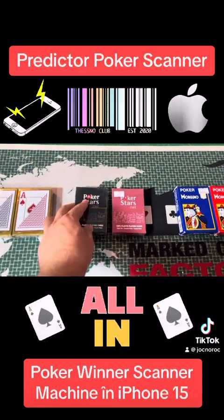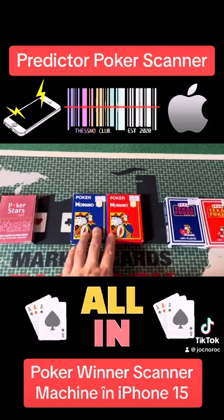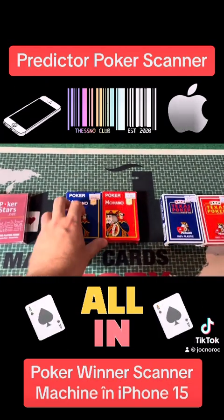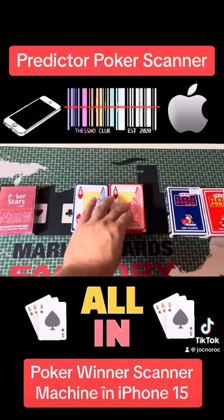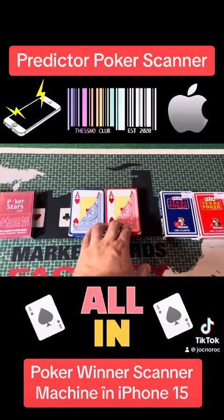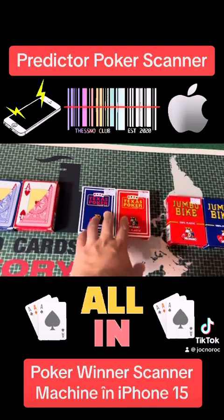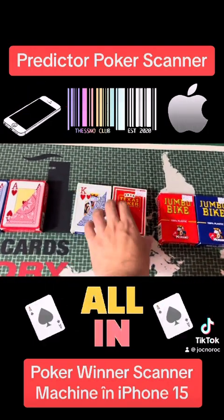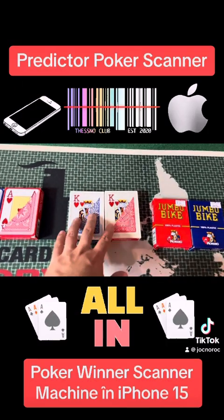COPEG Poker Stars Edition, red and black. Magdiano, four corner index — Magdiano Cristallo — they play in Germany, in Austria, and so on. Four corner index, red and blue. We have Texas Poker, Magdiano, of course, red and blue — most popular card in Europe, in all countries.